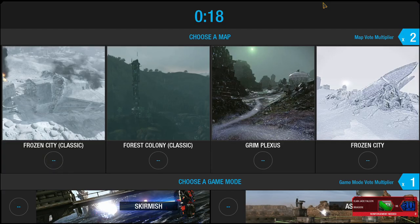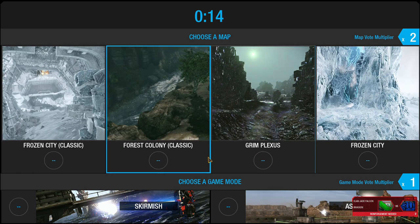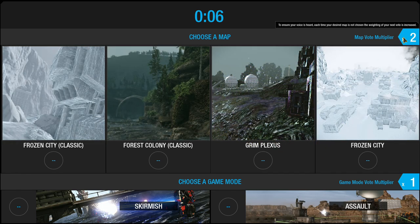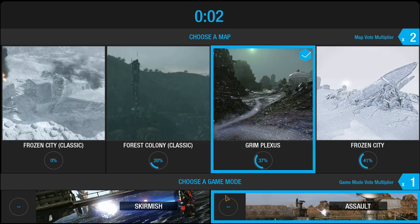Quick play is generally the way to go — you get a 12 versus 12 brawling match of some kind. You have what's called three lances, basically three teams of four. If you have friends to play with, it's awesome. At the beginning you get a randomized map selection — the more times your map isn't chosen, the more the vote multiplier increases, and you get more weight in the selection. Same thing with game mode.